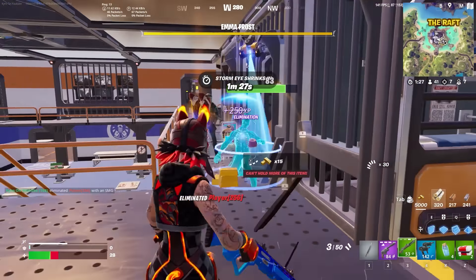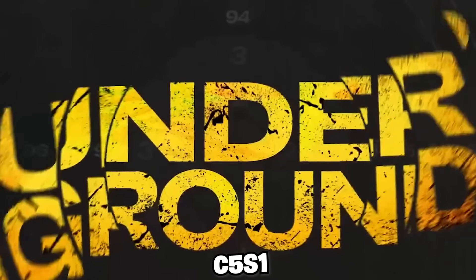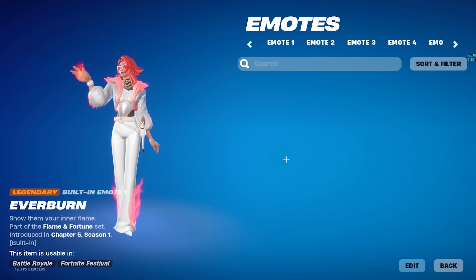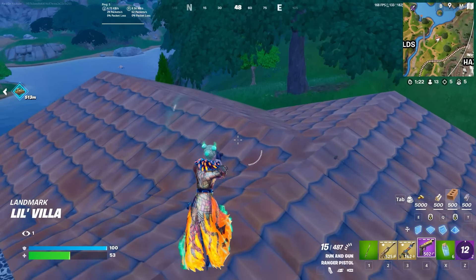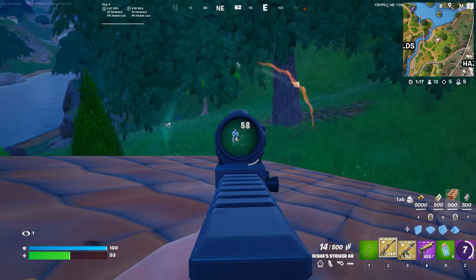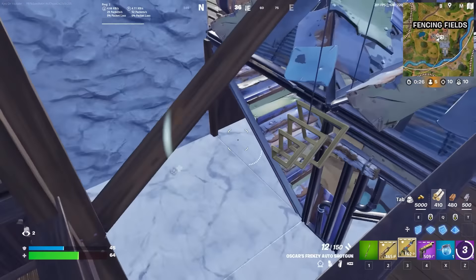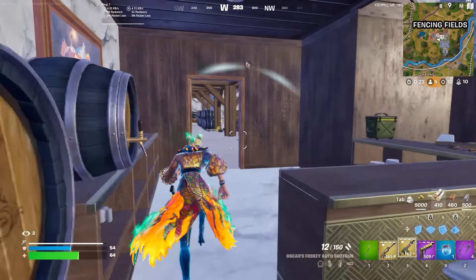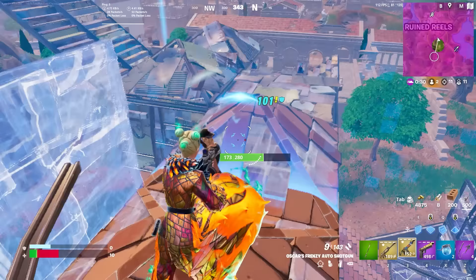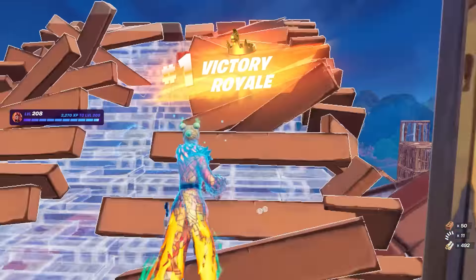My personal favourite edit style has to be the Blaze edit style, but as we moved into Chapter 5 Season 1, a lot of people ended up using Valeria and the Scratcher instead. Chapter 5 has been one of the most fun chapters in the entire history, and the battle pass skins have also been quite good. I feel like Valeria was the best and most try-hard skin from Chapter 5 Season 1. We did also get Peter Griffin added this season, but I just don't feel like it has been that try-hard at all. The Scratcher is probably the best pickaxe that we saw during this season.